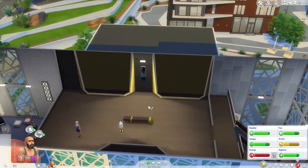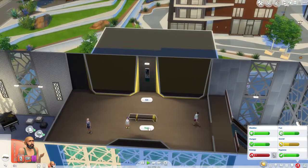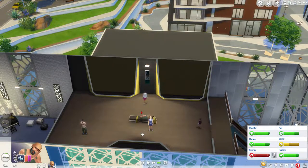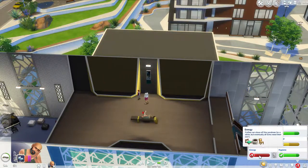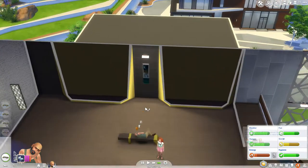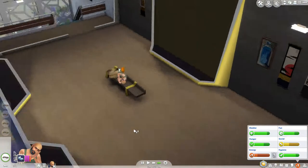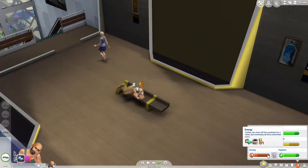Sitting doesn't really help our energy. Oh, we can nap on this really comfortable looking bench. Why don't we do that a little bit? I just want to nap enough to be able to play guitar for a while without stopping. This is not really getting our energy up very fast. Probably not the most comfortable bench. The way the Sims works, sometimes the artsy stuff, even though it doesn't look that comfortable, still is — although it clearly is not here.